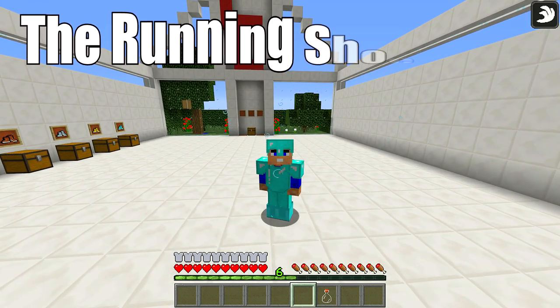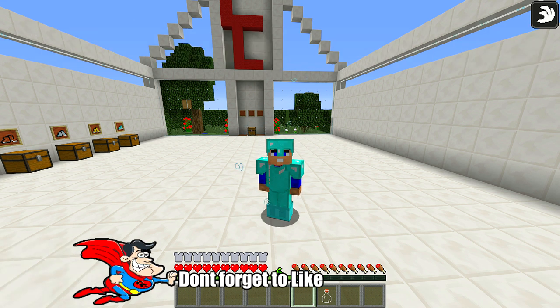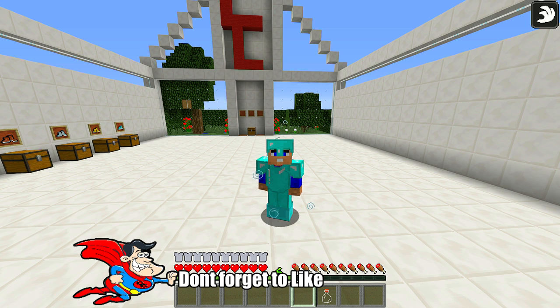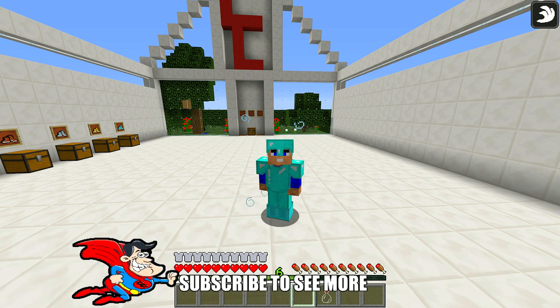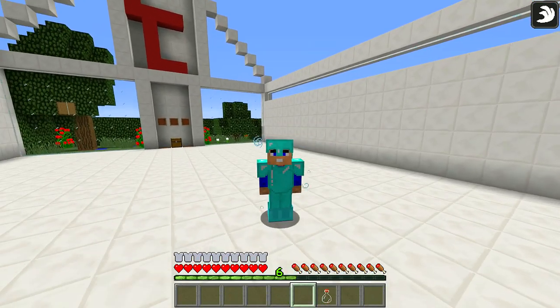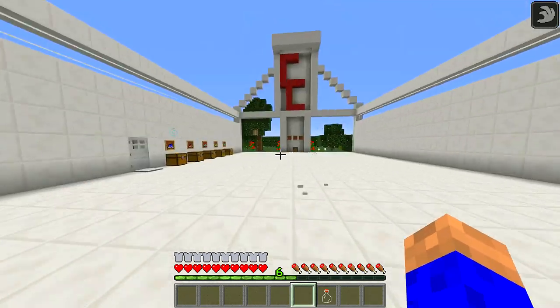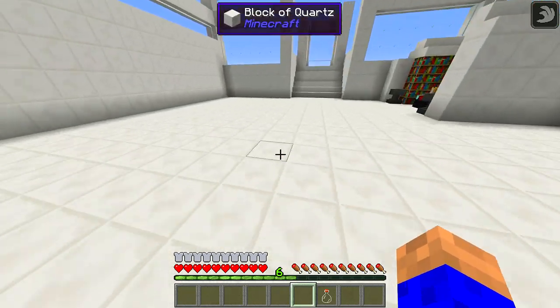Download link is in the description down there. Click 'show more' all the way to the bottom — it says mod download here. Click on it, download it, and put it straight in your mods folder. Obviously you're going to need the newest version of Forge, like always. And that's it — take care, have a nice day, and I'll see you in the next one. I'm going to run around for a bit, because I've never moved so fast with full protection. You must be joking! See you later. Bye!